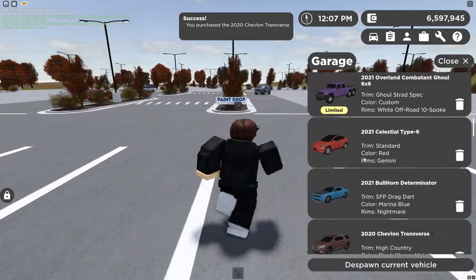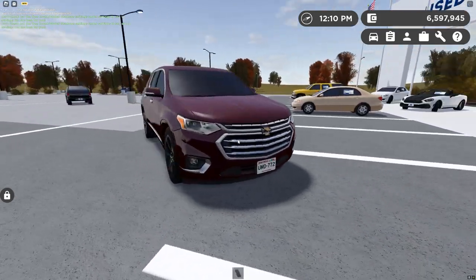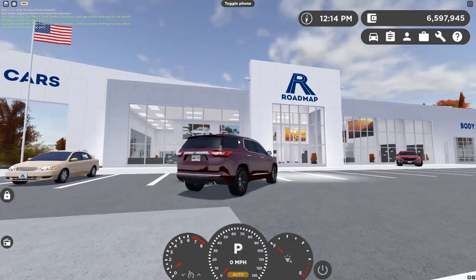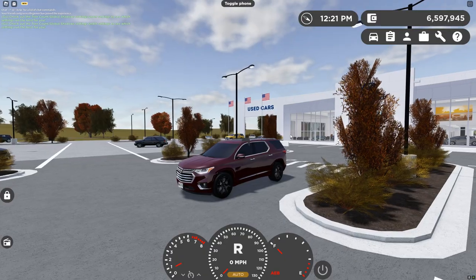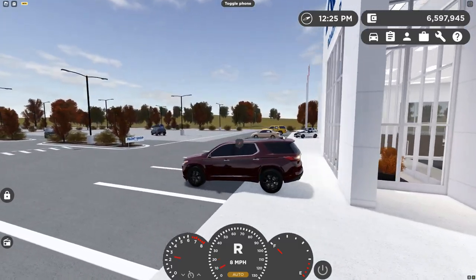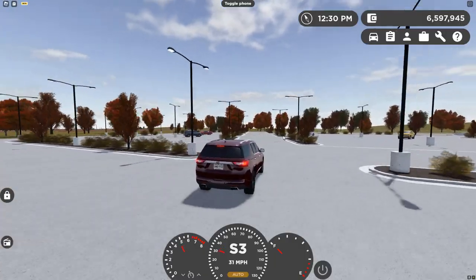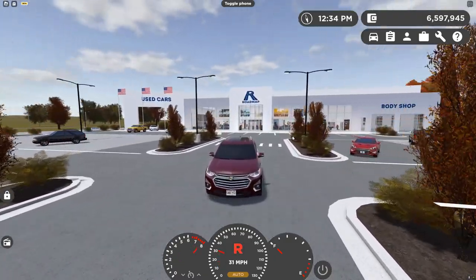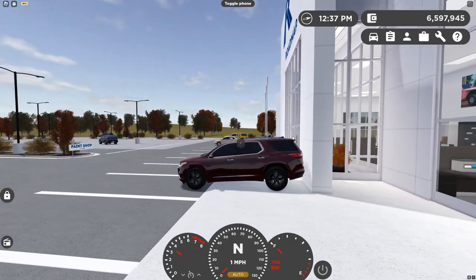Here's the Traverse High Country - I've actually never seen this mesh before. Very impressed, so much better than before. Let's see if it has AEB and if it works. Oh... no. That's kind of weird, it doesn't work. The AEB is listed at the bottom of the speedometer but literally nothing happens. We could do burnouts all day.